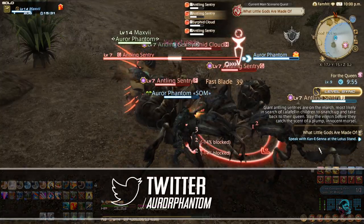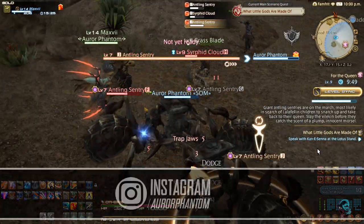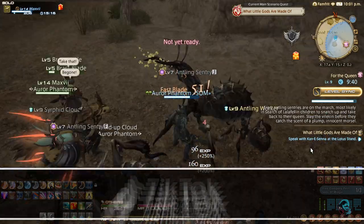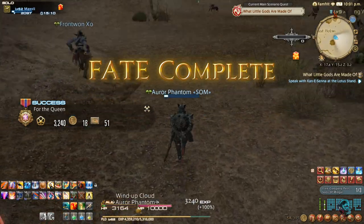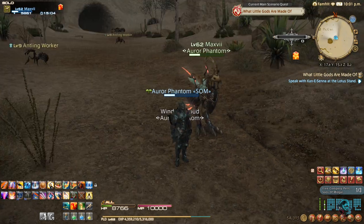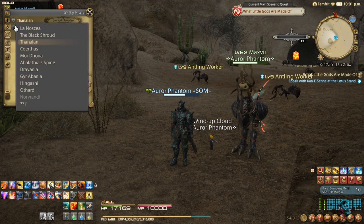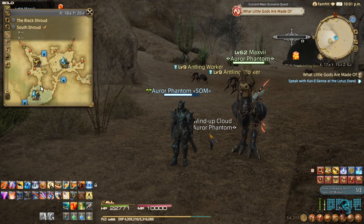I'm going to show you step by step how we can do that — it's very simple. Now I'm going to show you guys the location for the mission and the mission itself to teach your Chocobo to fight. The location will be the Black Shroud — specifically, South Shroud.